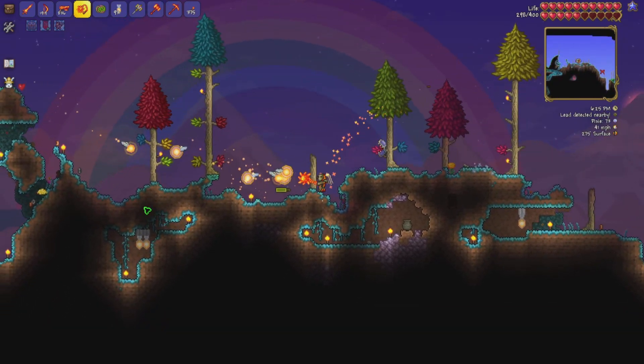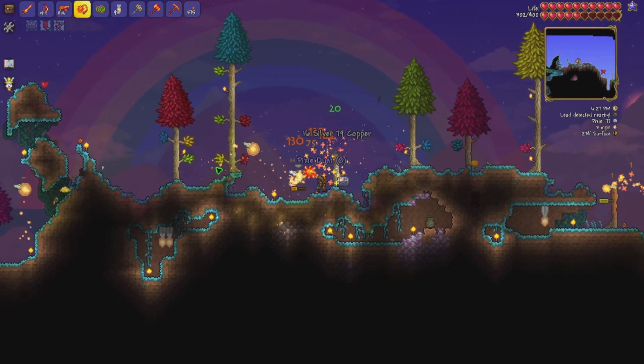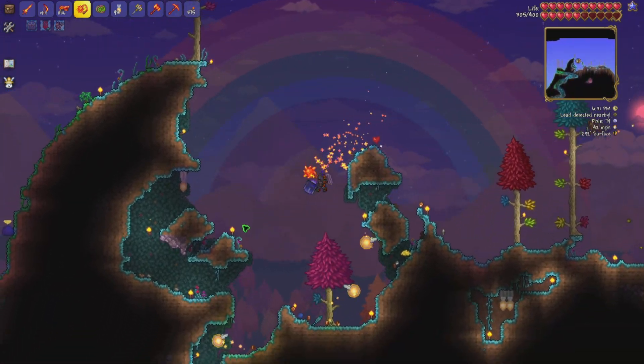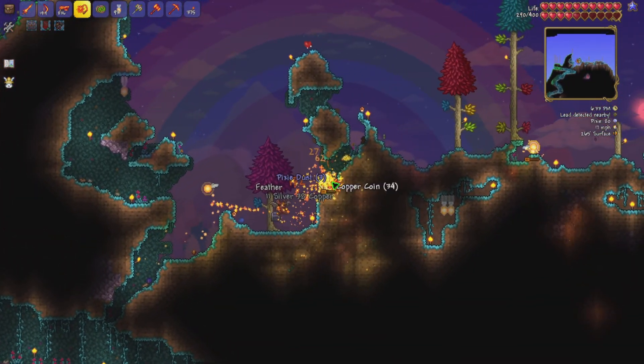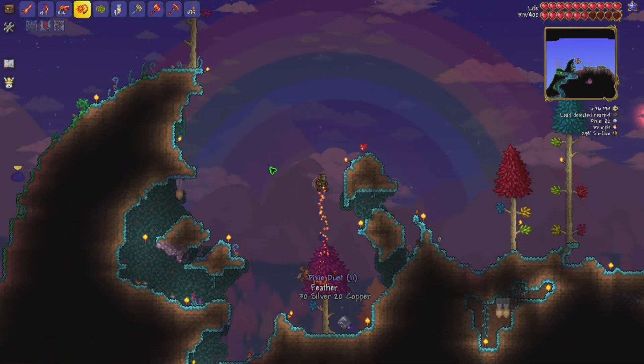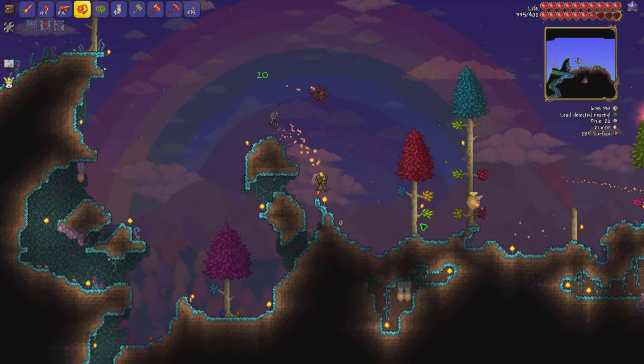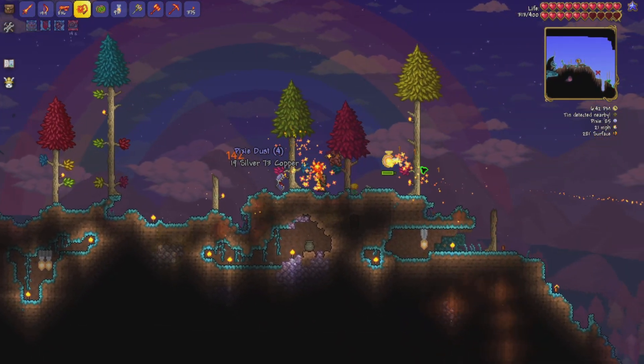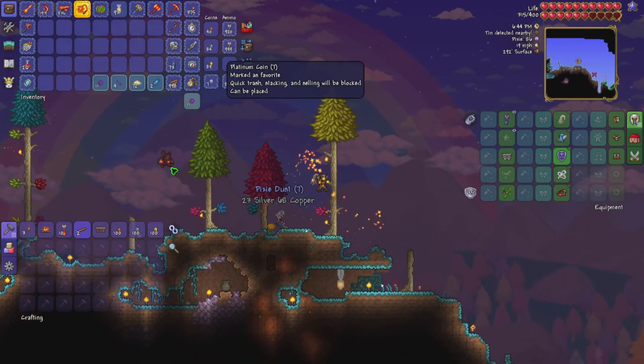I'm probably going to get the unicorn banner at some point soon. I looked up the odds and it's a lot lower than I expected — I think it was either one in 30 or one in 50, and I always thought it was like one in ten. I was very shocked. I used to get it really quick and now my luck has changed.